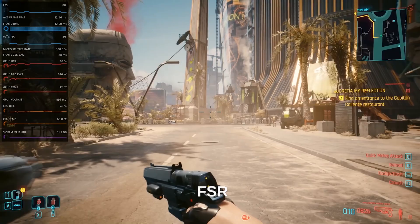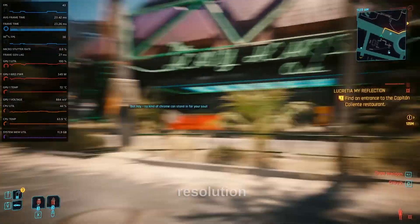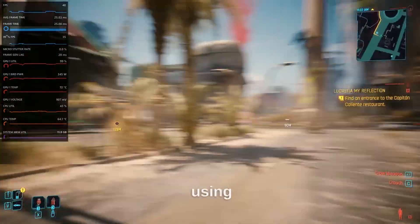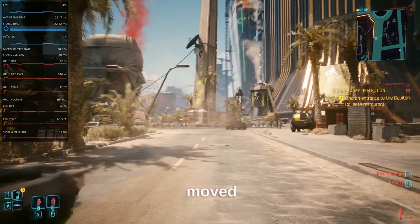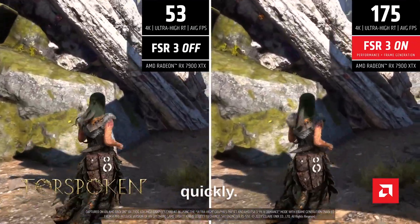Fluid motion frames in AMD FSR 3 is useless. Fluid motion frames from FidelityFX Super Resolution 3 is disabled when using the driver if the camera is moved rapidly. To be more precise, this happens when the camera is rotated quickly.